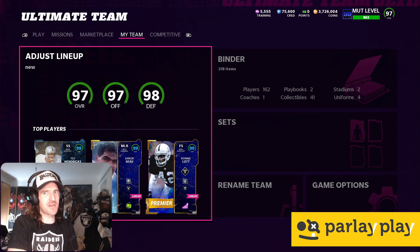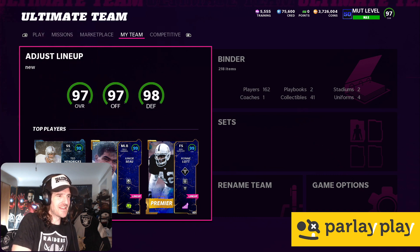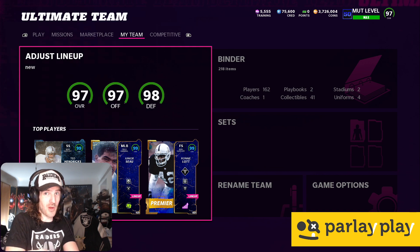Three if you count Jerry Rice and what we did with some strat cards. And of course, a couple of legendary former Raiders and Seahawks from Super Bowl 48 and that winning team. As you can see, the defense is a 98 OVR. The 97 offense — all we're missing there, once you see the lineup, is probably our slot receiver, which is Renfro right now.